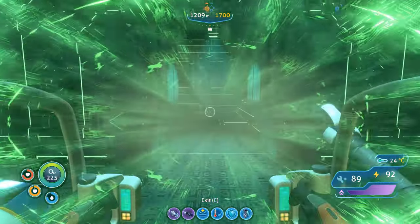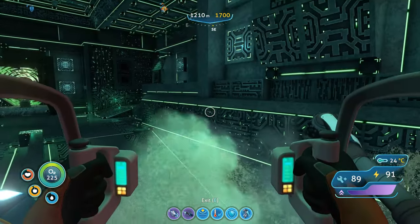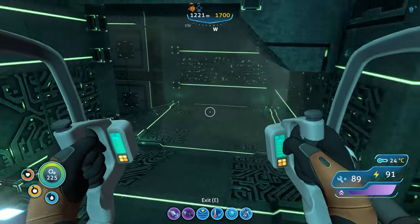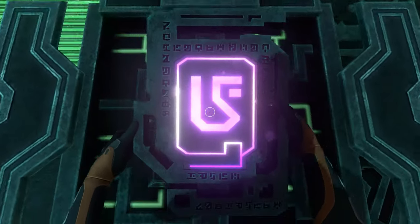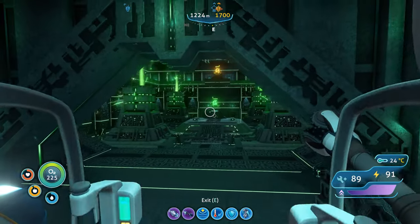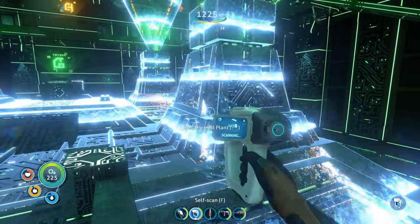This will teleport us back to the power plant. We need to go down — that's where we got the blue tablet. Down here there were two keyholes that both needed purple tablets, and I needed the purple one to unlock the blue one. Let's open this up. I might need more purple tablets but I have resources at base. Okay, this is the power source — let me scan it. Alien thermal plant, there we go.